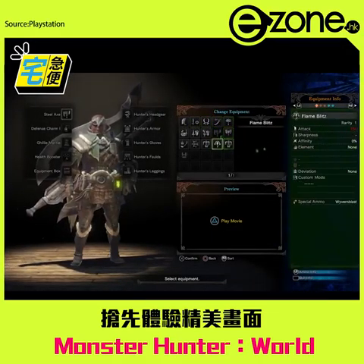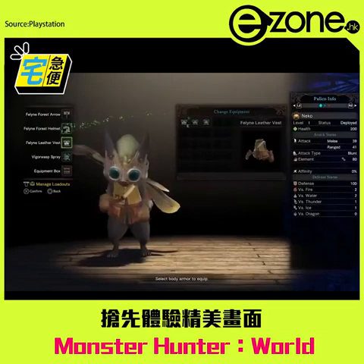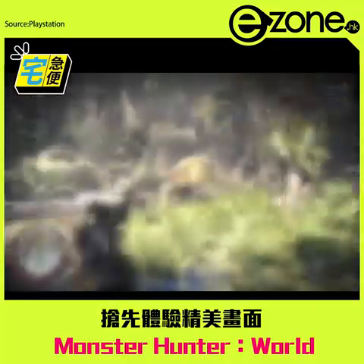Once you've got your party set, you can pick your gear. All 14 weapon types are available, plus there's a selection of armour to choose from, some mantles and even equipment for your Palico too. Get your loadout sorted, ready up and embark on your quest!